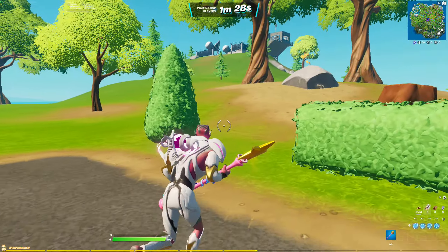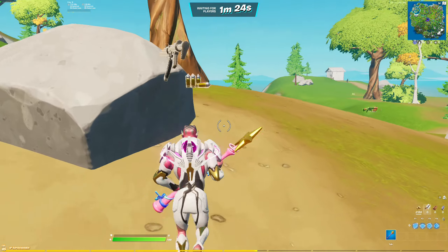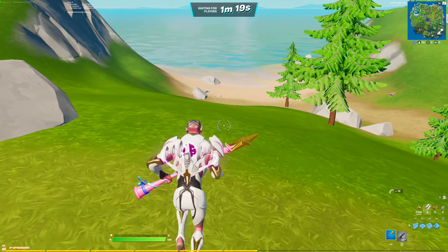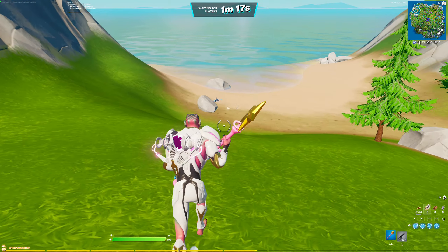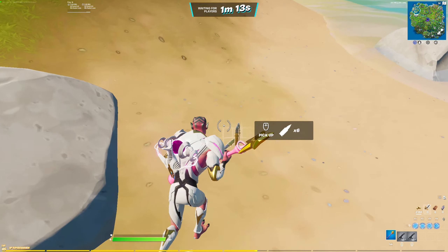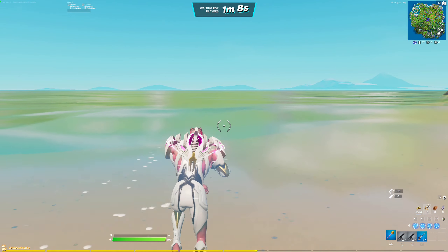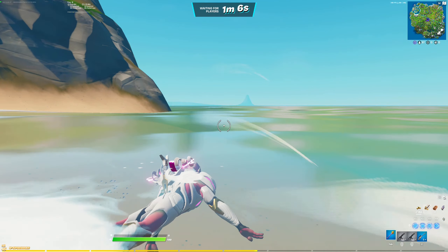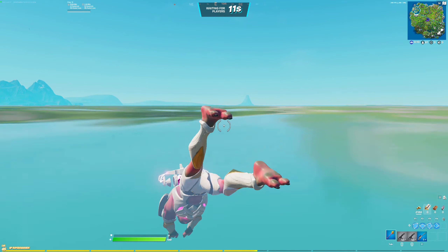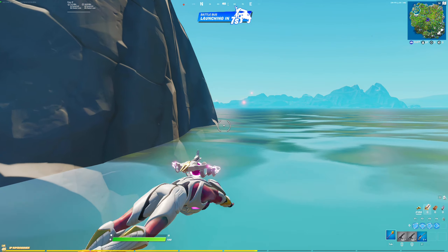Okay guys, so for the first glitch you want to go to basically solos, duos, squads, or even team rumble. You want to go over to the water and just swim around, keep doing it until you get on the battle bus. So here's an example right here — you just want to start swimming and this challenge will complete for travel distance while swimming. Keep swimming and in about eight seconds it'll complete a challenge.